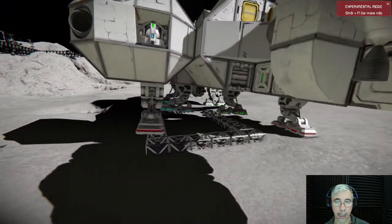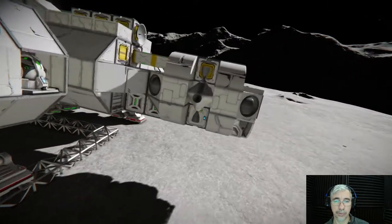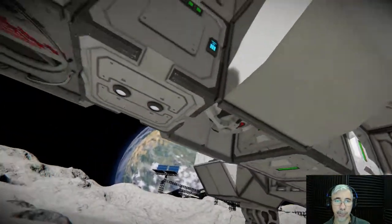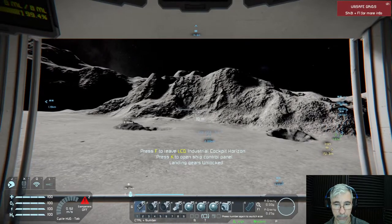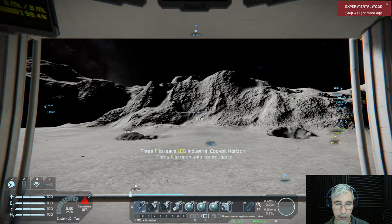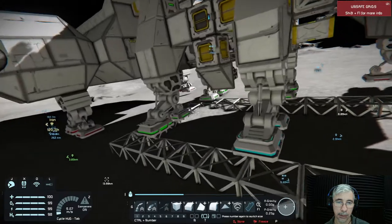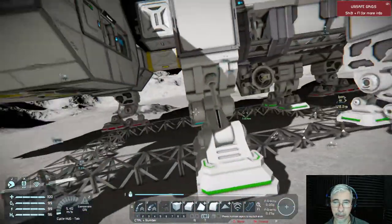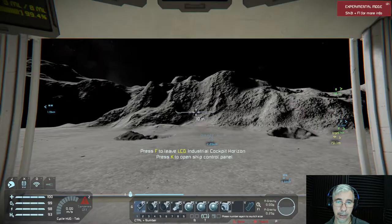I'm still a little bit in a bad position here. This happens because the magnets from the landing gears lock, and then they leave the ship tilted. But this is good — I think we are straight. So we can leave this module here for now.